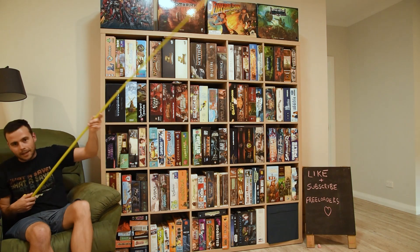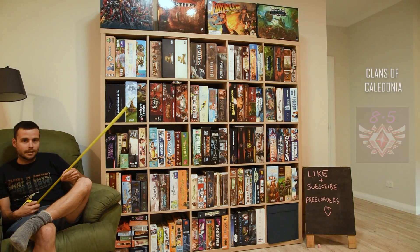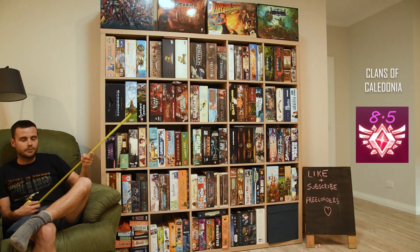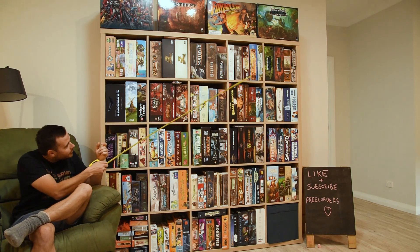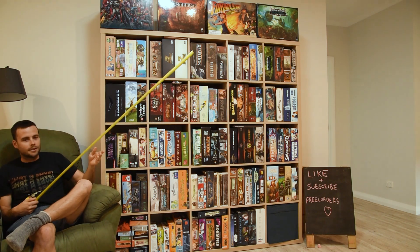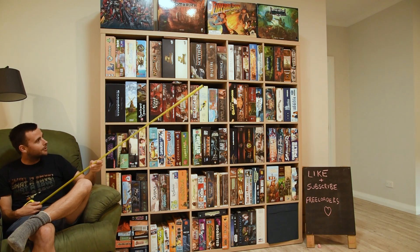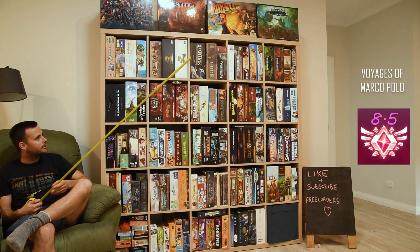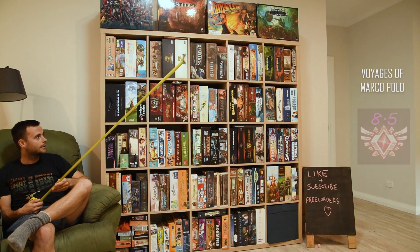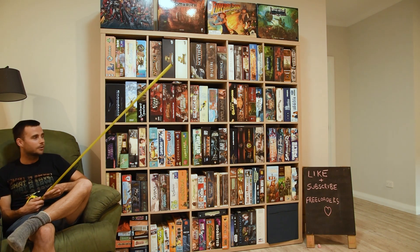Clans — brilliant game. Probably 8 to 8.5 for me. A bit of a brain burner though — you have to be pretty switched on. A bit of a mathematics game. Marco Polo — I've got the Agents of Venice expansion in there. Brilliant game, brilliant expansion as well. 8.5 out of 10 for me. I really, really like it. The more I play Marco Polo, the more I find I like it — that's always a good sign. Doesn't go for too long and not too difficult to explain.